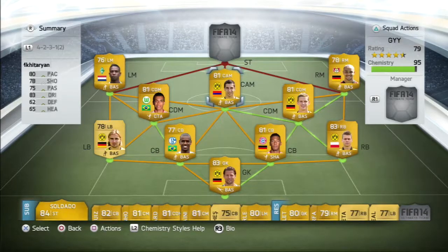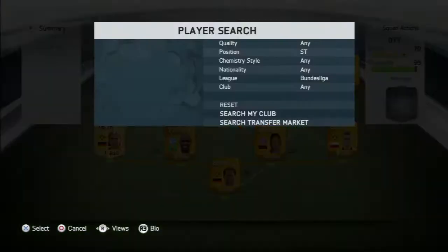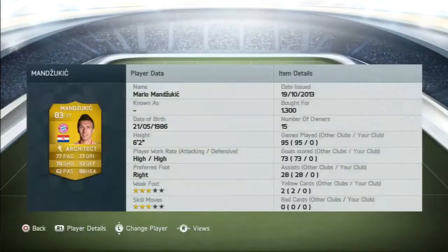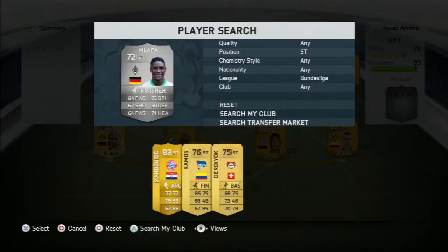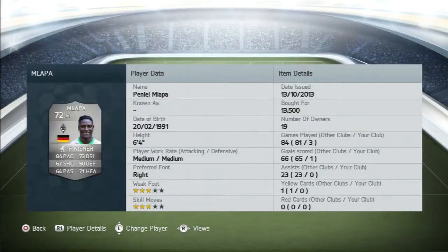The only weak spot I can see in this squad? There isn't one. Literally there's no weak spot — it's all perfect. And obviously you're probably thinking I've tried Manzuki in the striker spot. It says I haven't but I have — I wouldn't have bought him and not tried him.